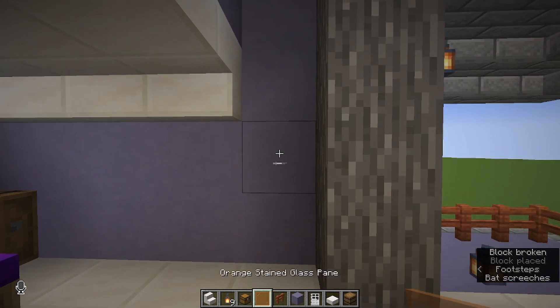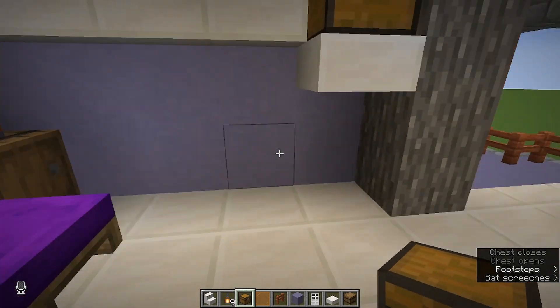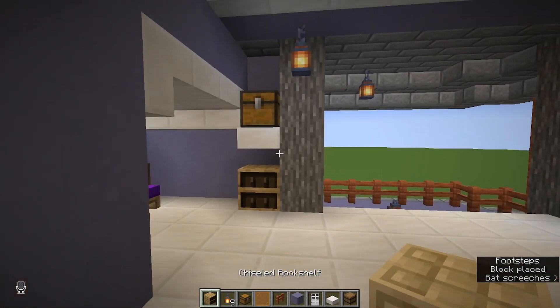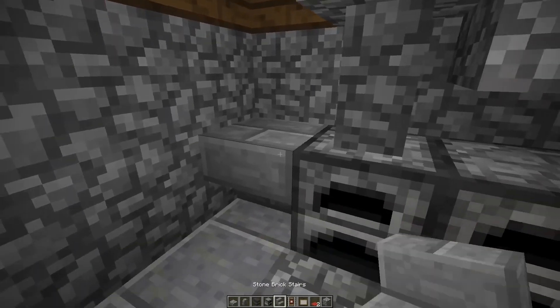We'll throw a shelf right here with a chest on top, then put a bookshelf underneath. If we actually make it a chiseled bookshelf, that will let us store some of our enchanted books and stuff. In the basement I've just added a little kitchen — that usually just includes some furnaces, some tables, and the rails. Detector rails make a pretty good-looking hob.